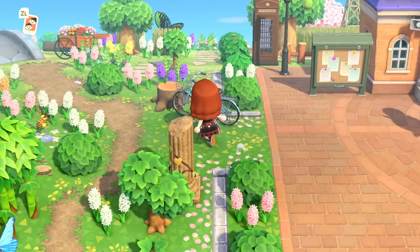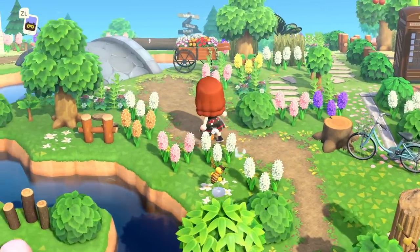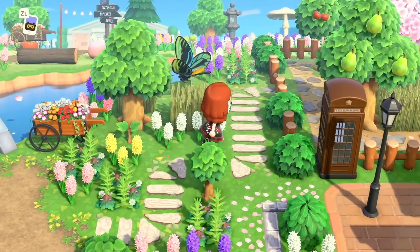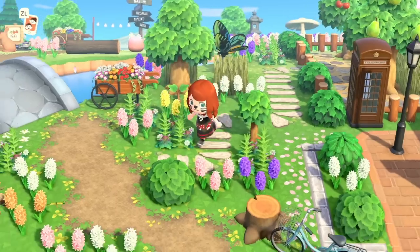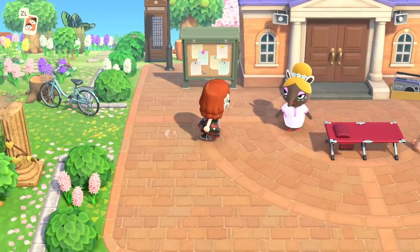I love the bike right here — it's like we're just stopping by at the plaza. Lots of water terraforming just near Resident Services and I love this little pathway winding through. It's like you have a little butterfly garden here. Super cute — I love you guys' islands.